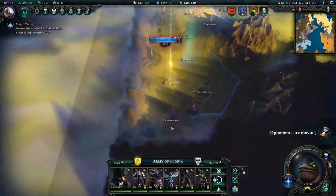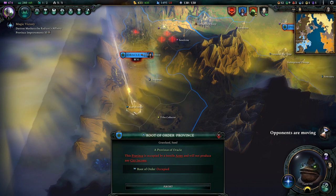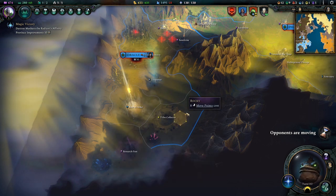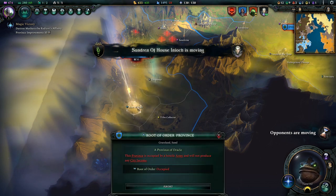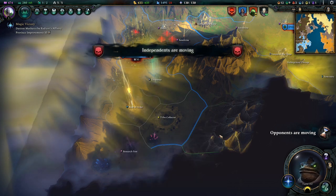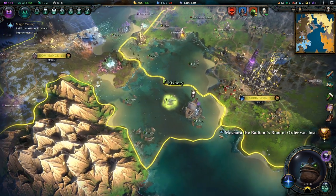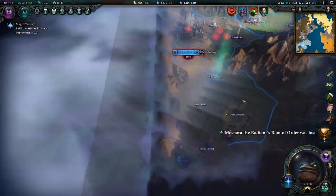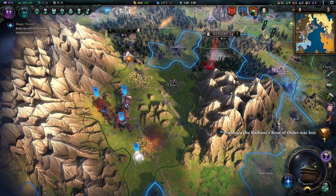Let's do our turn here. I think they retook it - did they? Nope, they did not retake it. I'm a little bit confused really. Well, they haven't. Nope - they lost it. They lost this thing. So now their victory condition is down again.